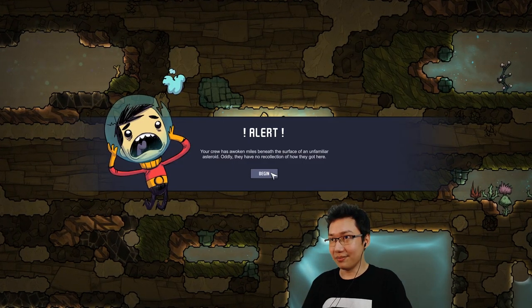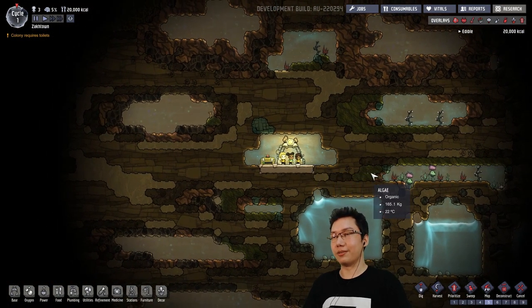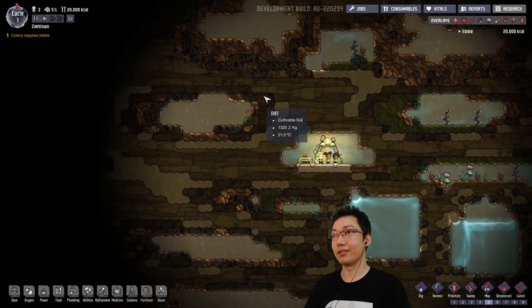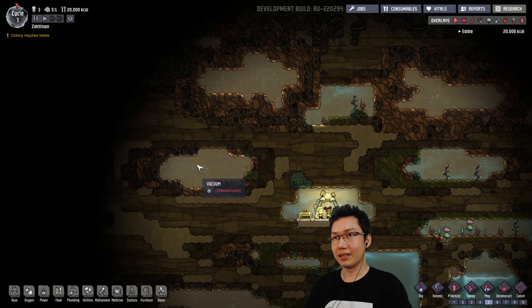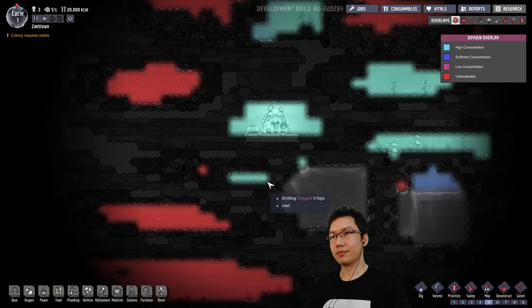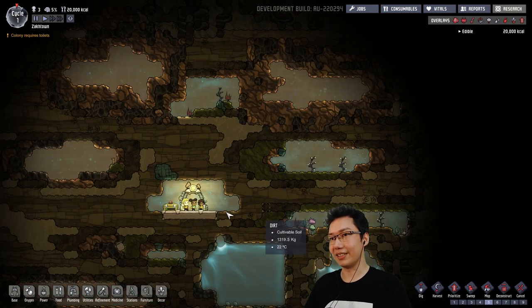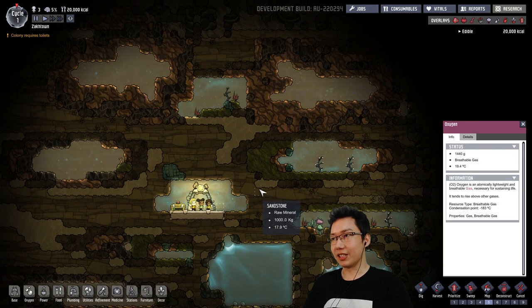Let's pause the game. Our crew has been stranded here. Let's have a look at what we're dealing with. We've got a nice source of water there, a nice source of metal up there. Is this coal? Coal will be very useful. Oxygen is gonna be good — we've got some oxalite around here. Let's build a respectable base. We're gonna dig down to the water, expand out both ways.